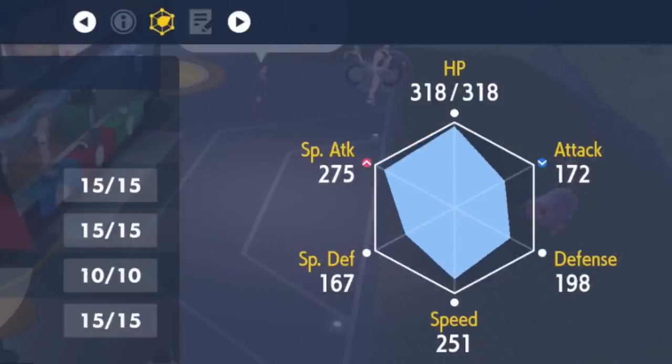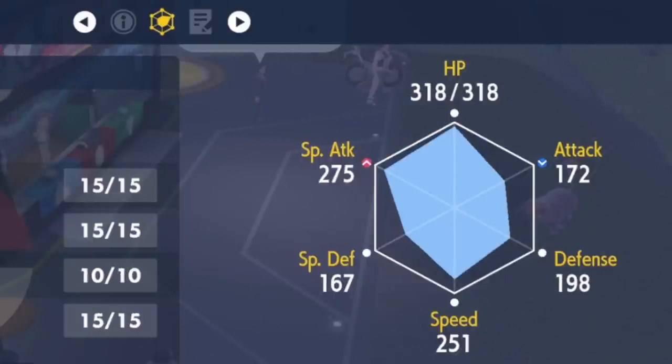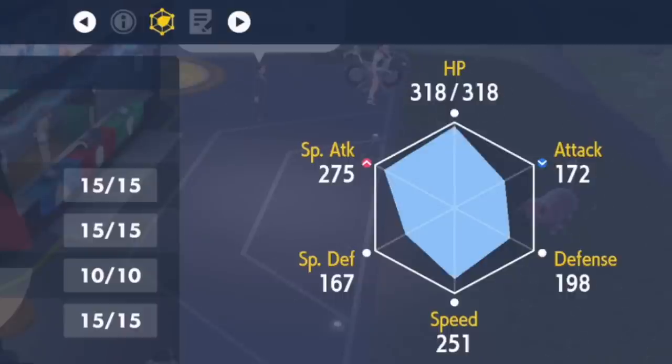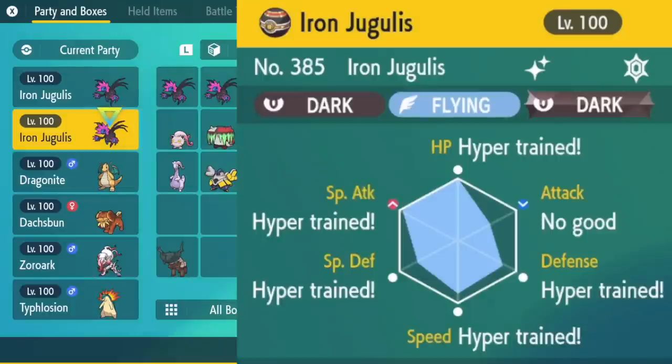The untrained Jugulus has a Special Attack stat of 275, while the EV trained one has 348. For Defense, the EV trained one has 233 versus 198 — about 35 points difference. The reason it has 233 Defense is it lets it survive three Play Roughs, whereas the untrained one might only survive two. With Chilling Water, it goes from surviving three Play Roughs to five. This Jugulus is hyper trained with perfect IVs in five of its six stats — we don't need to hyper train Attack since we're not using it.